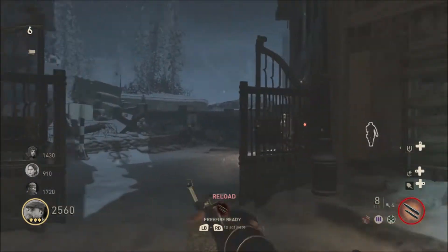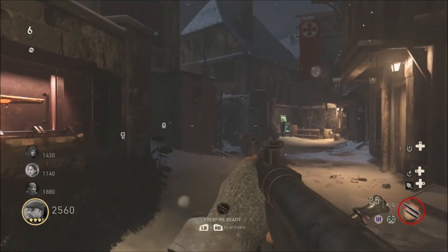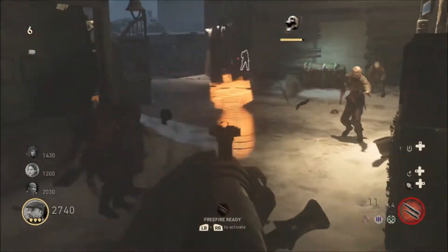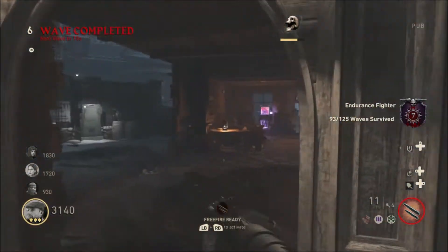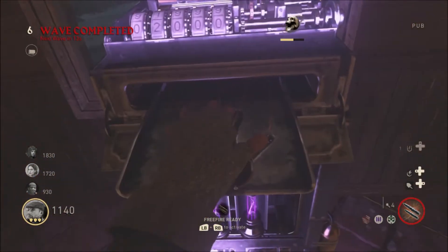My next go-to perk is the increased damage perk, which is just behind these gates here. Obviously this is the part of the map where you first start, so it's just behind here into this house — and here is the perk: increased weapon damage.